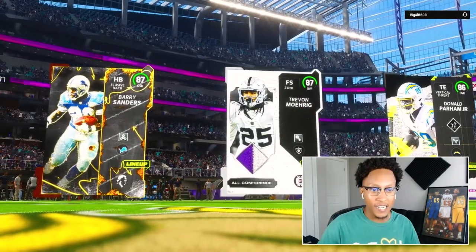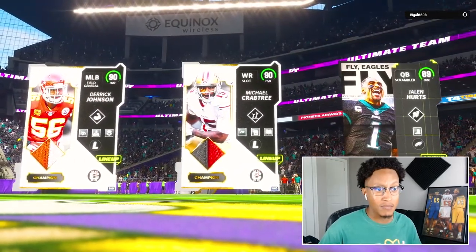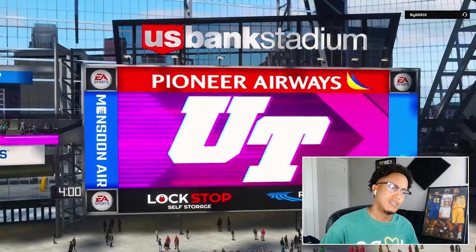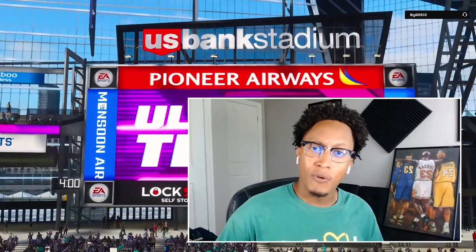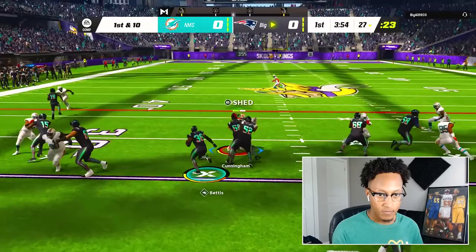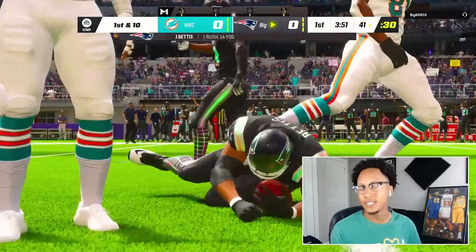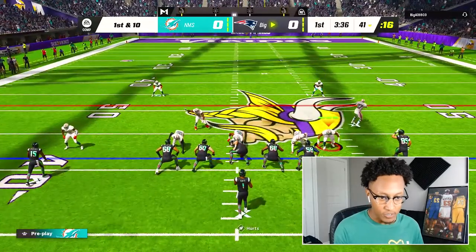We're ready for a dub today and Tim Tebow's debut as well. Week 2 of the season — we got Trevon Diggs added to the squad. Let's see who we're going against. Big Al, 8803, Derrick Johnson — oh my god. Both of the new Campus Heroes players on this team.